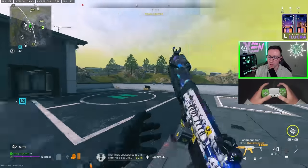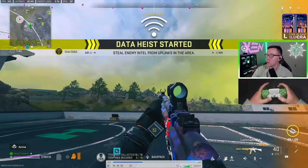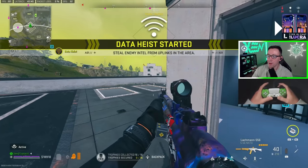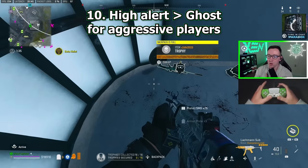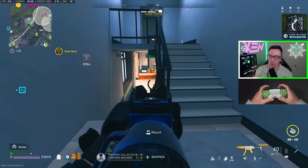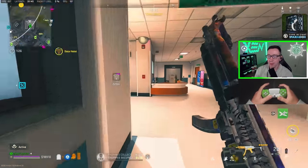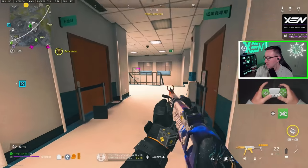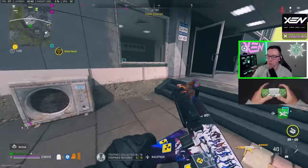Let's talk about perks. I get high alerted to my right here. Personally, high alert has been far, far more valuable than Ghost to me. I think Ghost is a good perk for the average or below-average newer player who doesn't want to get pushed. But I'm really liking high alert lately — it has saved me much more.